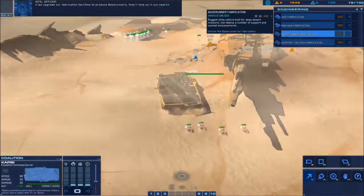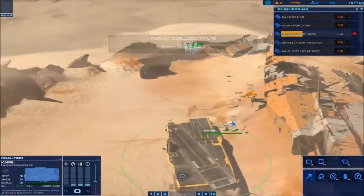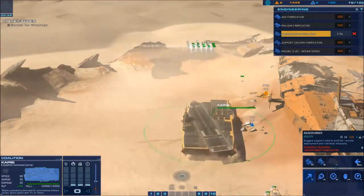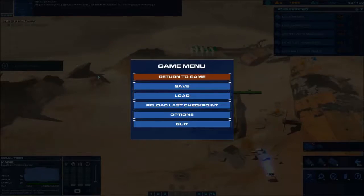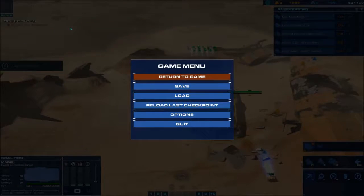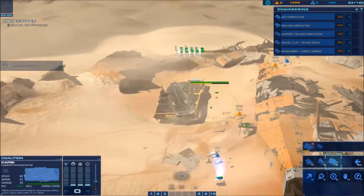When the tech starts, put your mouse over support cruiser fabrication because base runner fabrication will pop up there — research that immediately. Then immediately build two base runners, hotkey B, so you can press E-B-B quickly on your keyboard. We want our base runners to go down this hill to the other two wrecks. Put a waypoint at the mouth of the canyon down the hill. Position the Capizzi so the back hangar faces toward the hill so base runners drive straight off and down — it's a minor optimization but saves a little time.